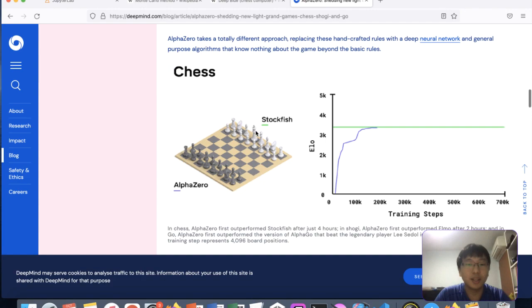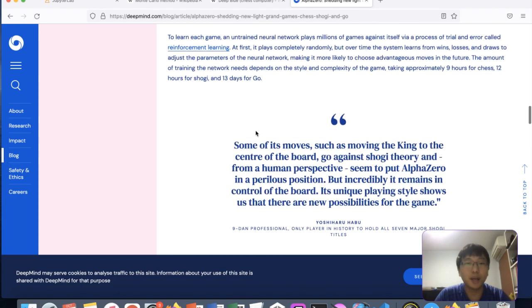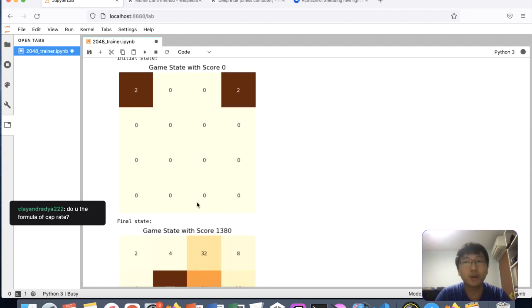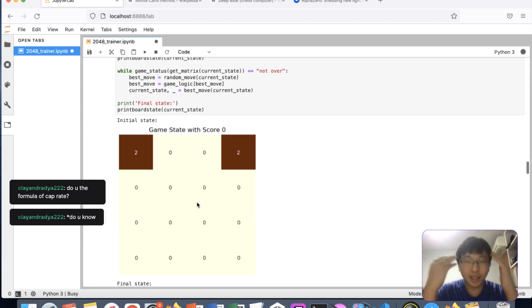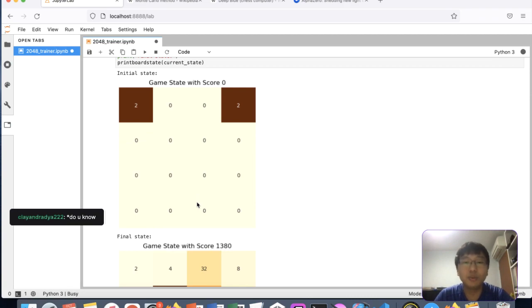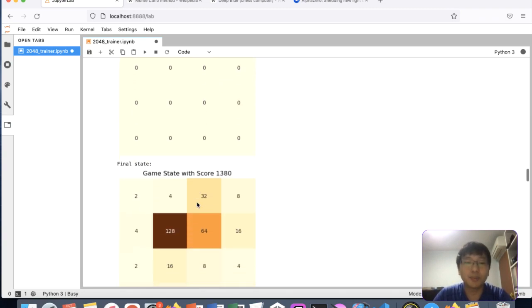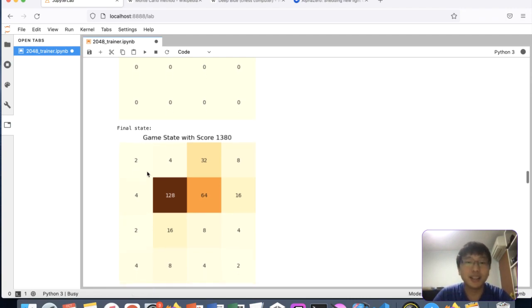AlphaZero managed to beat Deep Blue. AlphaZero uses Monte Carlo Tree Search — a variant of Monte Carlo — with no heuristics at all, just random moves. But AlphaZero is more advanced: when you explore using Monte Carlo Tree Search you don't forget what you've explored — you learn from it and store it in memory. You use the cached values from training games to evaluate board states better, storing estimates in a neural network.